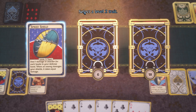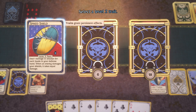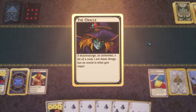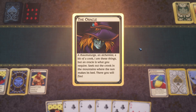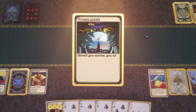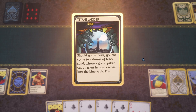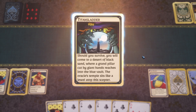New ability: deal one damage to attackers for each spade in your defense hand. When an enemy damages your shields, it takes equal damage. That seems like a good trait. Following the story — seek out a crook in the mountains, a circle of stones, a cave beyond. A desert of black sand, a giant pillar, the oracle's temple sitting atop it like a jewel. Congratulations or I'm sorry that happened.